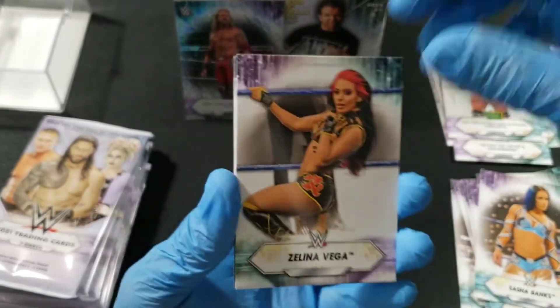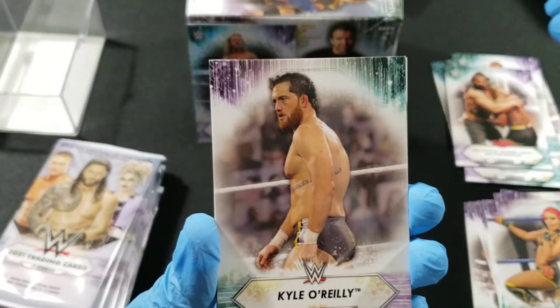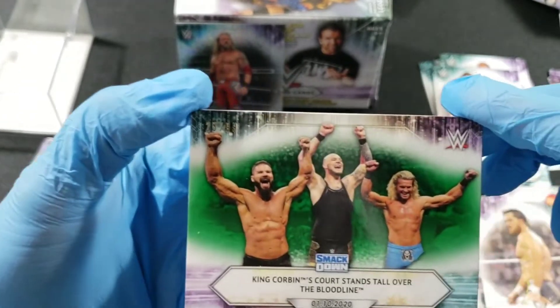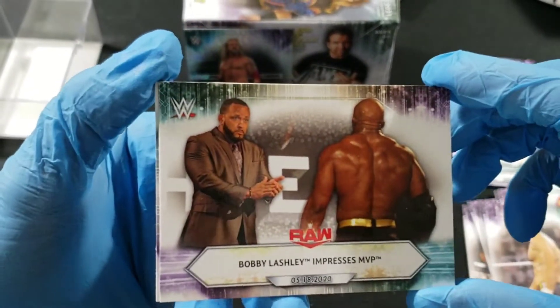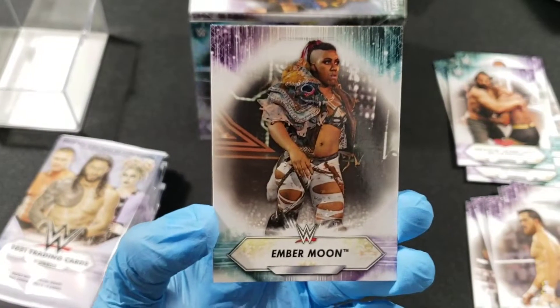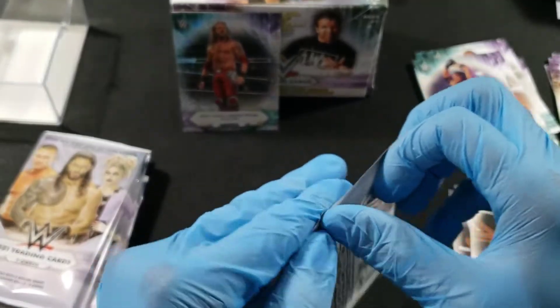Zelena Vega, Drew McIntyre again — this time with Lashley. We got Kyle O'Reilly and that looks like a numbered card out of 99! King Corbin, Lashley impresses MVP, Ember Moon, AJ Styles winning the IC title.